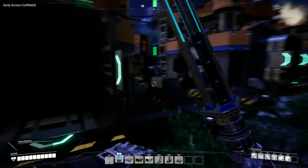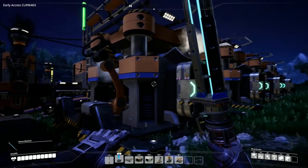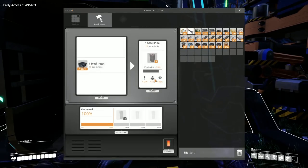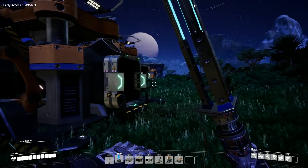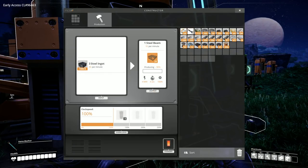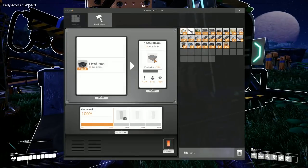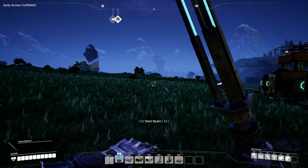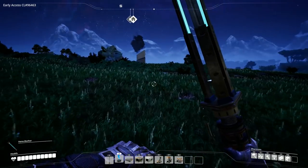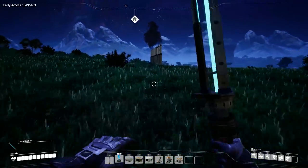We're outputting 60 steel pipes a minute in total, once these ones are turned on — which they currently aren't. And we're producing 20 steel beams. That's pretty good. I'm very tempted to move that forward so it's in line with the rest of it, because otherwise it's just going to eat away at our soul. That's a legitimate reason.